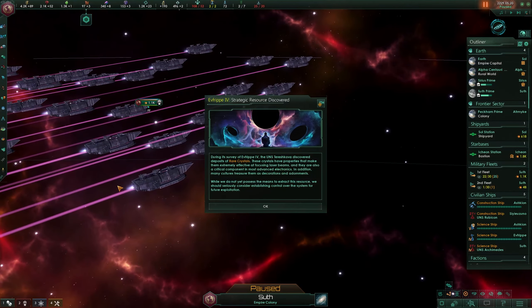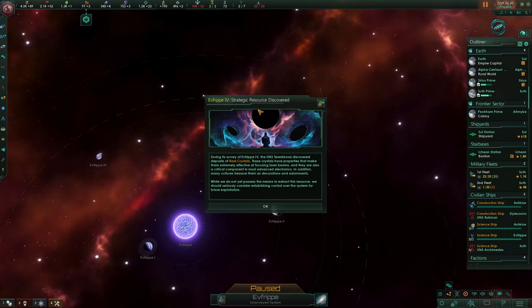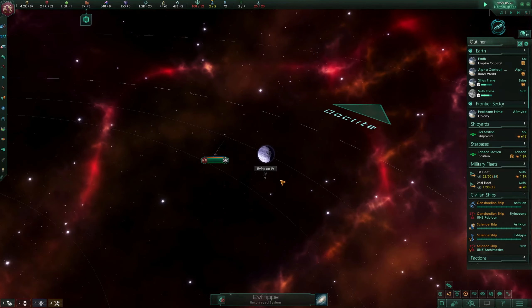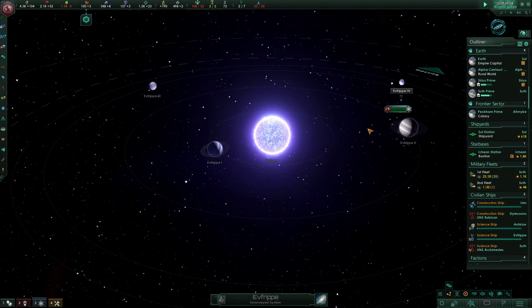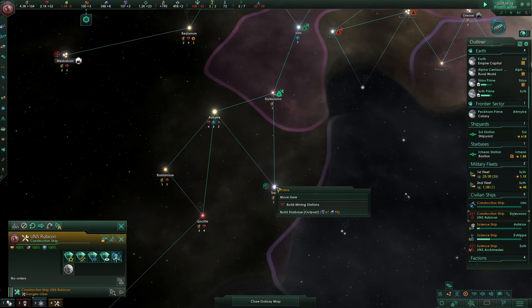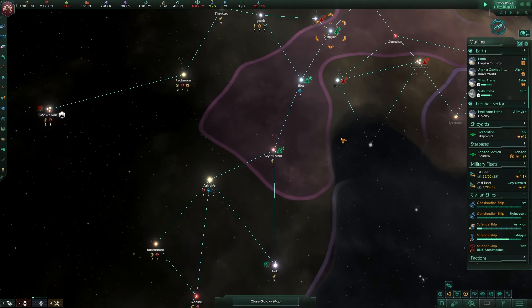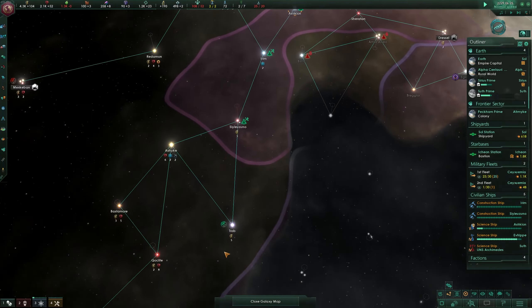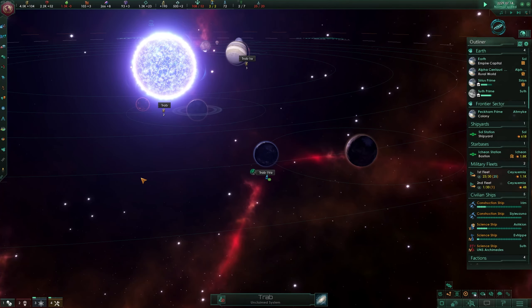Casually my fleet is passing by and we have also found some strategic resources - red crystals on this planet that we can exploit later. We are going to need them. This is the last system we have - boring, just a few gas giants. But what is interesting is this planet. Let's build the outpost and then we can colonize our sixth planet. All of them have pretty high habitability and will be of great use to us. It's called Trab. Lots of industrial districts once again. On Earth we can unlock two more generator districts and three more agricultural districts.